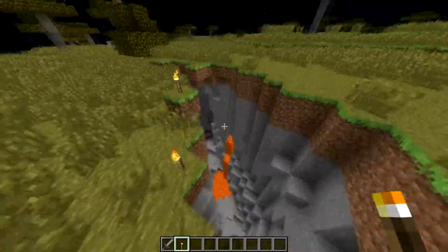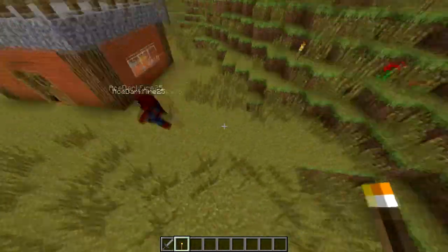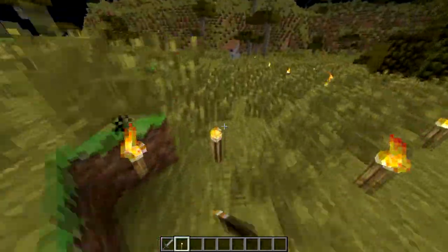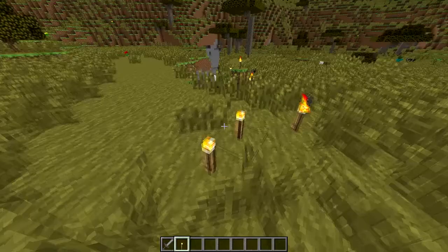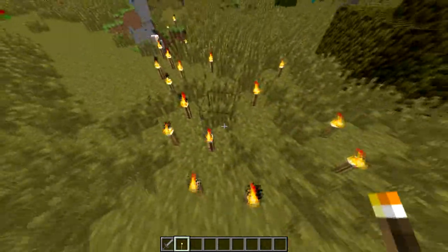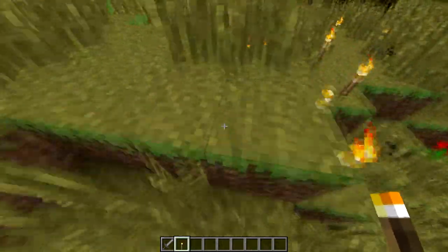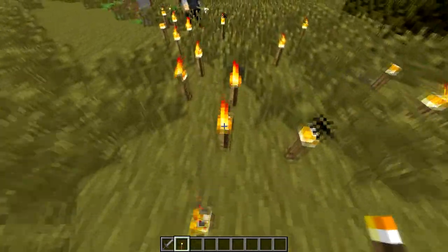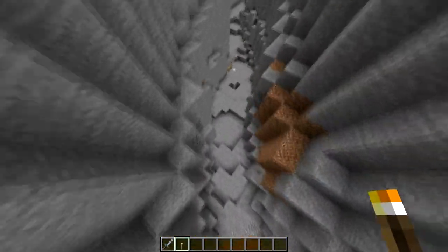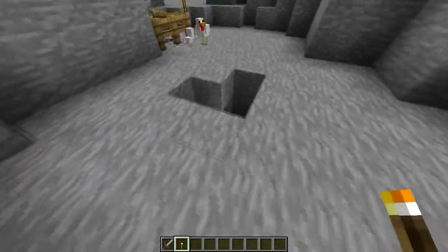When spiders have potion effects on them — I have never seen that but I know it's a thing. I haven't either. I didn't know it was a thing until you mentioned it. I know there's supposed to be invisible spiders too. Okay, that five feet from your house at spawn to the ravine is now lit up. I have 15 torches and I need to use them in a cave.